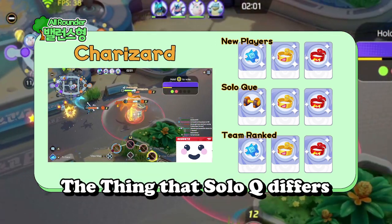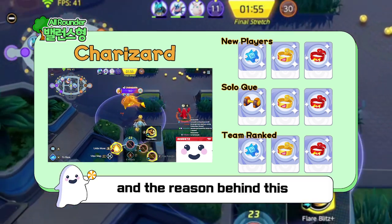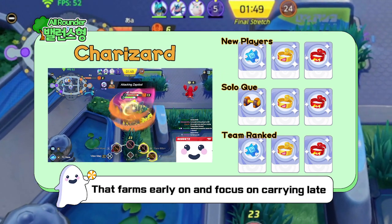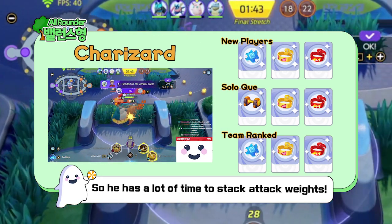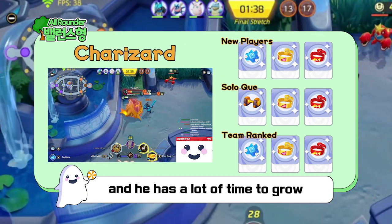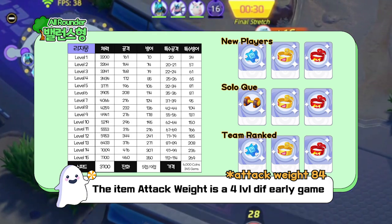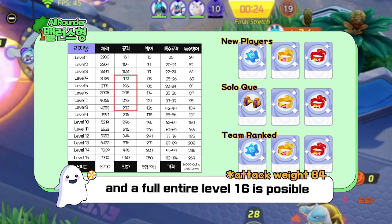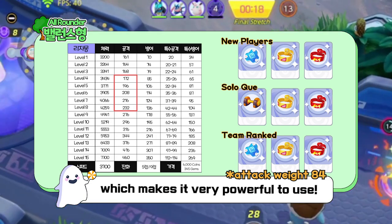In Solo-Q you can replace Buddy Barrier for Attack Weight instead. The reason behind this is because Charizard is a top solo Pokemon that farms early on and focuses on carrying late. So he has a lot of time to stack the Attack Weight and grow as a Pokemon. Attack Weight itself is a 4-level difference in stats during the early game, 2-3 levels during the mid-game, and a full level 16 is possible if you get into late game, which makes it very, very powerful to use.